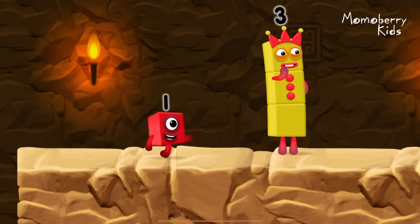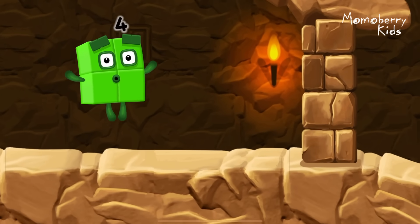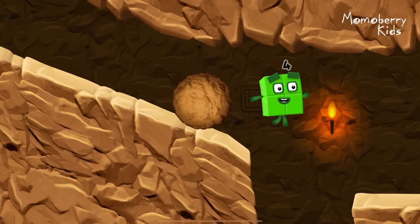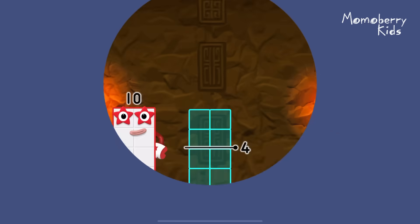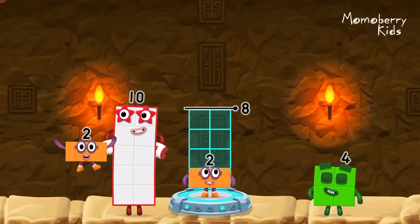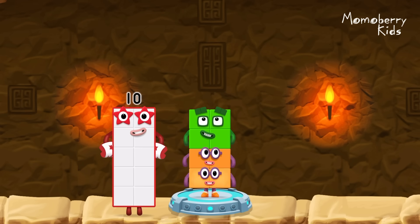I think three might need one's help to get past that wall! Two, two, two. You cracked it! Two plus two plus four equals eight! Octo-block!